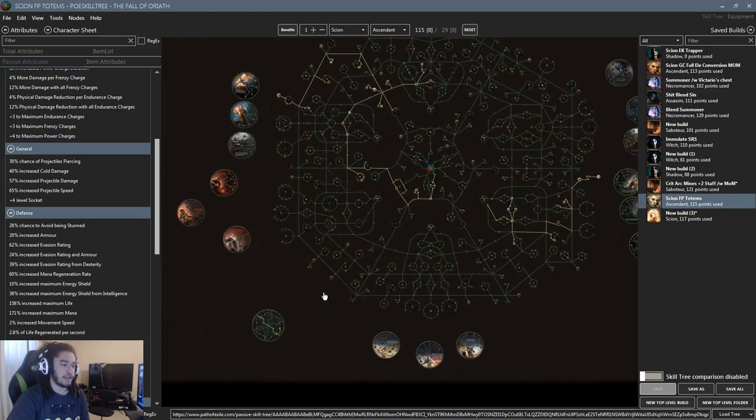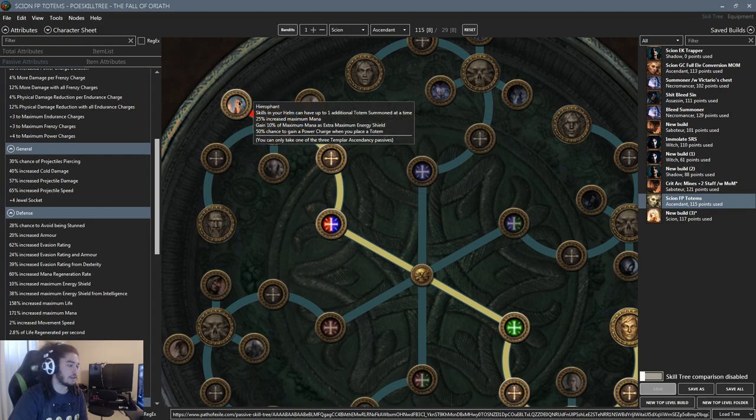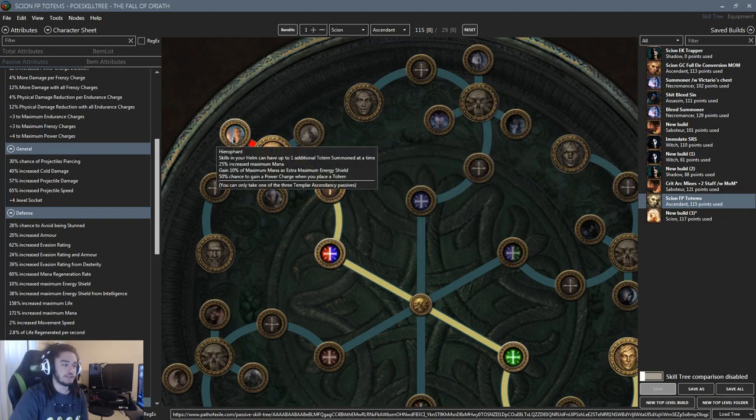Starting with ascendancy options: first we go Hierophant. Hierophant gives us 25% increased maximum mana, and skills in your helm can have one additional totem summoned at a time. As a league starter, having a four-link helmet like Joffrey's and having three totems out is pretty solid. You can also craft with an Essence of Horror for 30% more elemental damage to skills in your helmet. You gain 10% of mana as extra energy shield, but we're going acrobatics so that doesn't matter much. Most importantly, you get a 50% chance to gain a power charge when you place a totem — meaning power charges are guaranteed 100% of the time.